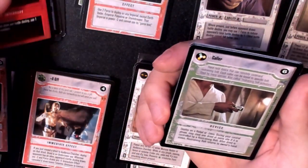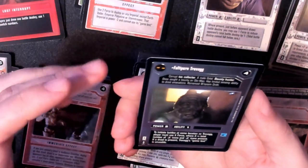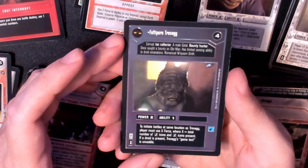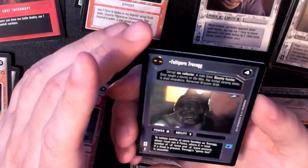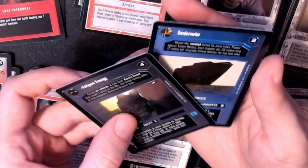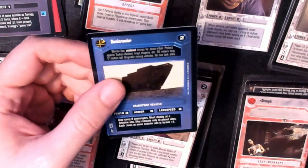We got another Tequila, which we'll put in our alien pile. TIE Fighter. And my rare is coming up after the next card. Feltapurr and Travag — corrupt tax collector, a male Gotal bounty hunter, once sought a bounty on Obi-Wan, has limited sensing ability to droid emanations, romanced Mekom Oneth. The condition on this guy — once again slightly nicked corners down there. You can see the reflection on the card. And our rare is a Sandcrawler. I like Sandcrawlers, but probably not something that would have priority in getting graded. We'll sleeve our Sandcrawler up.